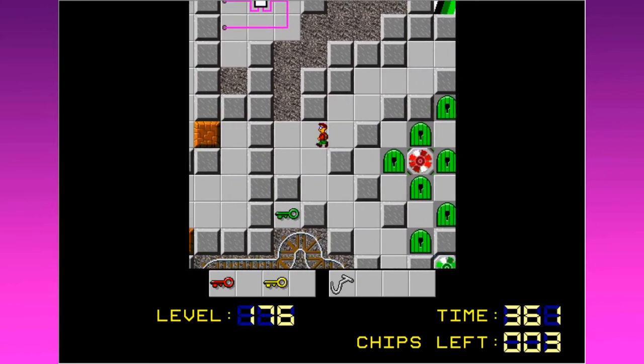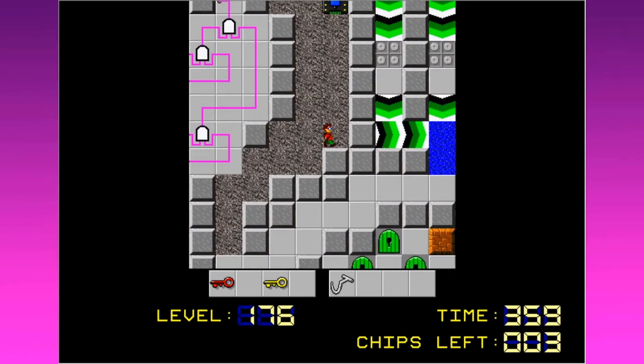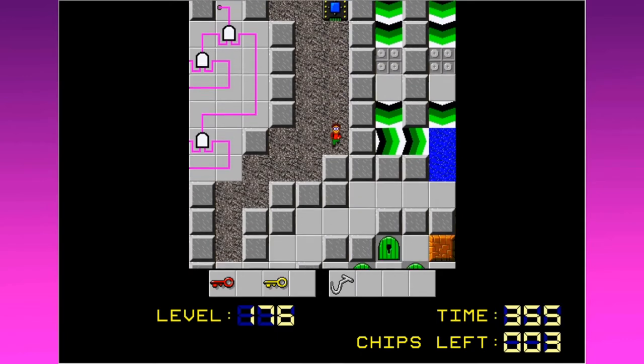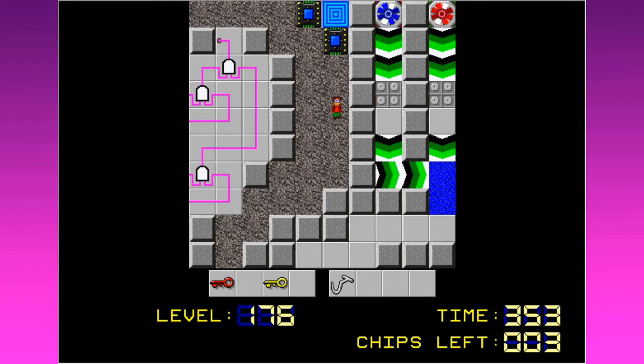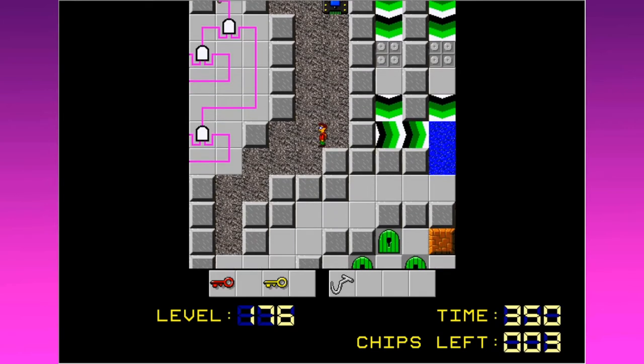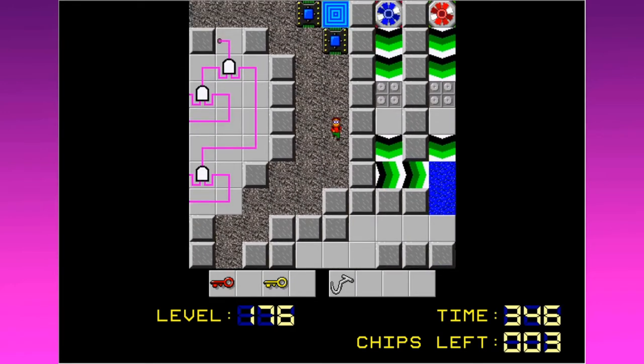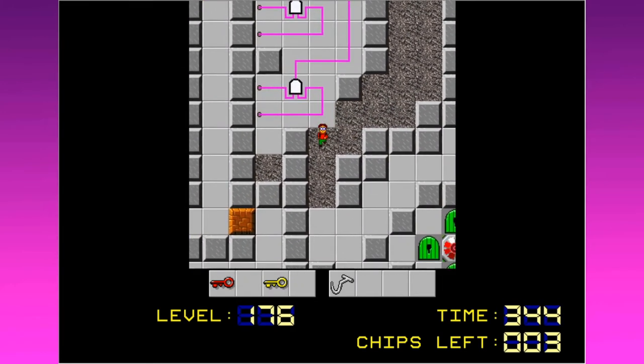Is that a necessary thing? Let's go up in there and see what that's all about. There's some kind of teleportation business going on there. Am I going to be pushing a block through or something? That doesn't seem like it would make much sense. Seems like I'm going to need the flippers to get out of there whenever I come through.